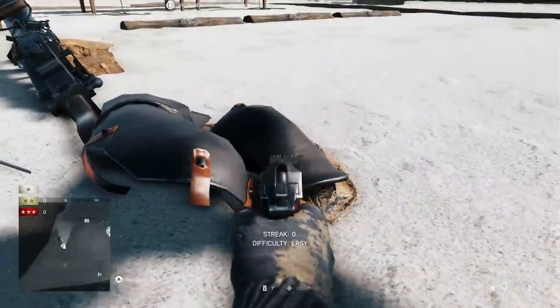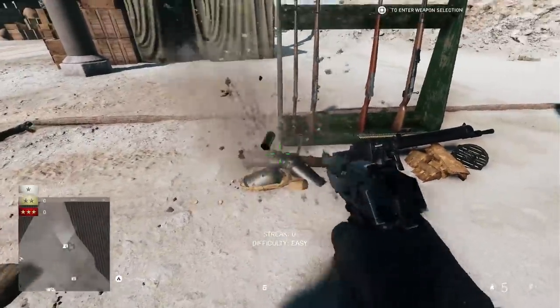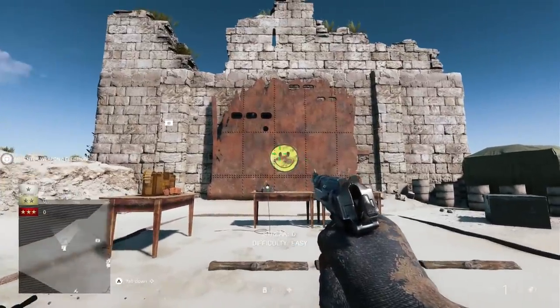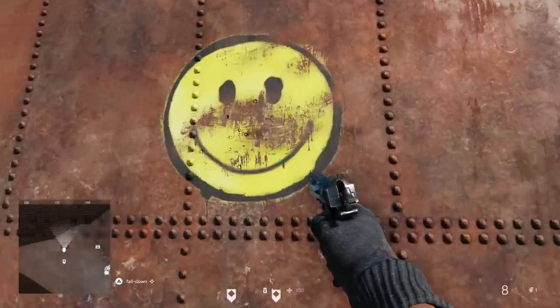I think this is just for fun and not some hint that we'll see Elite Classes in Battlefield 5 again. But still, it looks pretty cool. Next to this Elite Class, you can find the Smiley from the Bad Company series. It's really, really subtle, and you might not see it at first, but if you look close enough, there it is, right there.